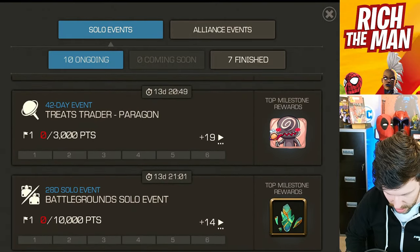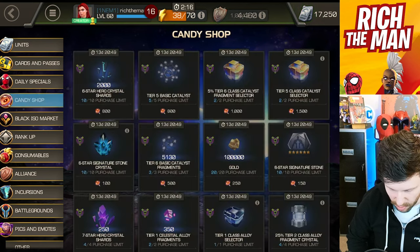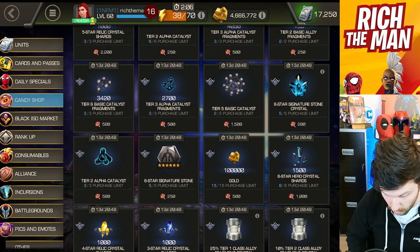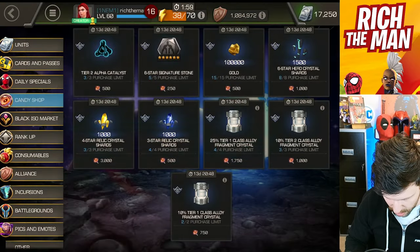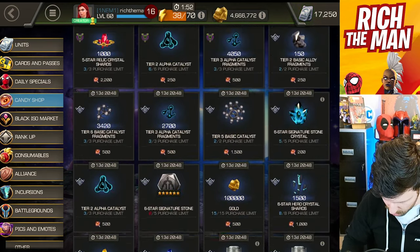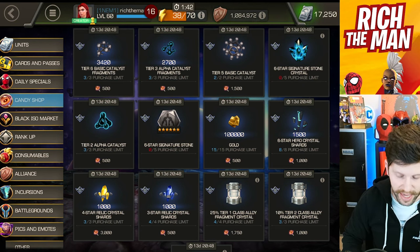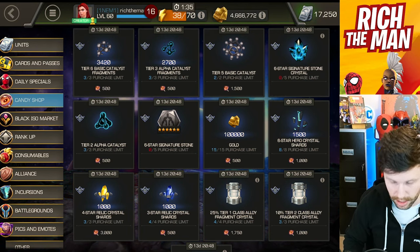You get all this lovely stuff, so for spending a certain amount you get a certain amount more. Let's get right into the spending spree, and if there are any remaining crystals we'll open them in this video. I'll go in order of what I'm doing so I know what I'm grabbing. Let's go with the six-star signature stones first, then the six-star signature stone crystal. This is based on a 50k spend, whereas I think by 41k you can get all the stuff with the milestones.